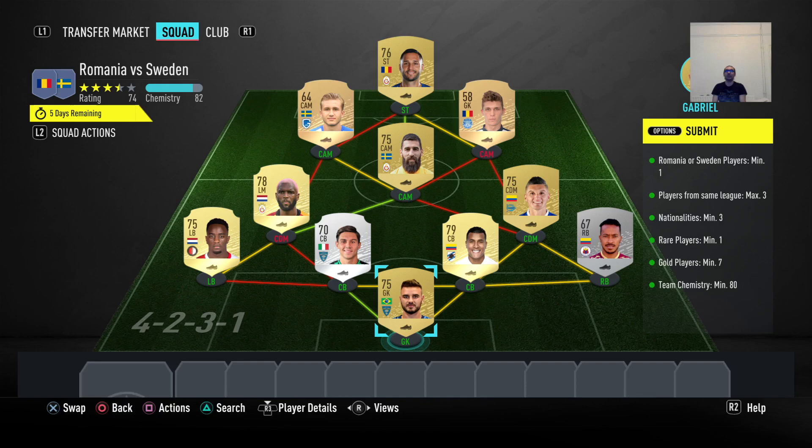Cool guys, we're gonna go on the Romania versus Sweden. I do cherish my Swedish brothers — I put also Swedish and also Romanian in the team and I tried to find the best and cheapest version. We needed to have one player of each side, players from the same league maximum three, nationalities minimum three, one rare player, seven gold players minimum, and team chemistry 80. This one was so tricky.